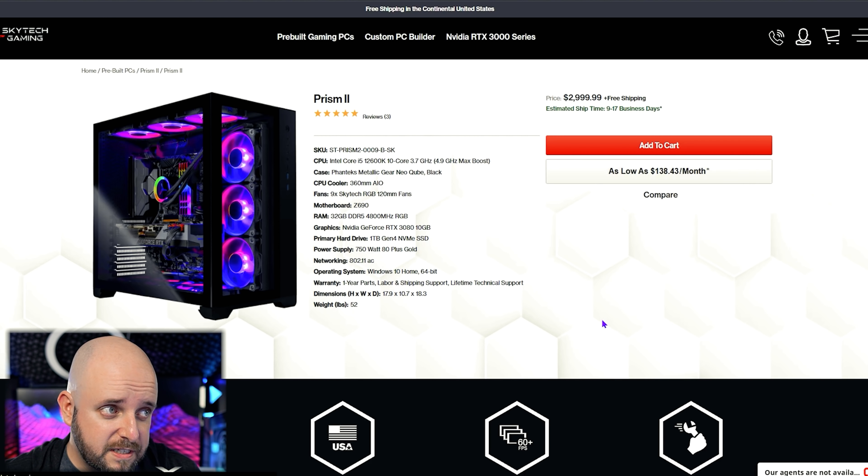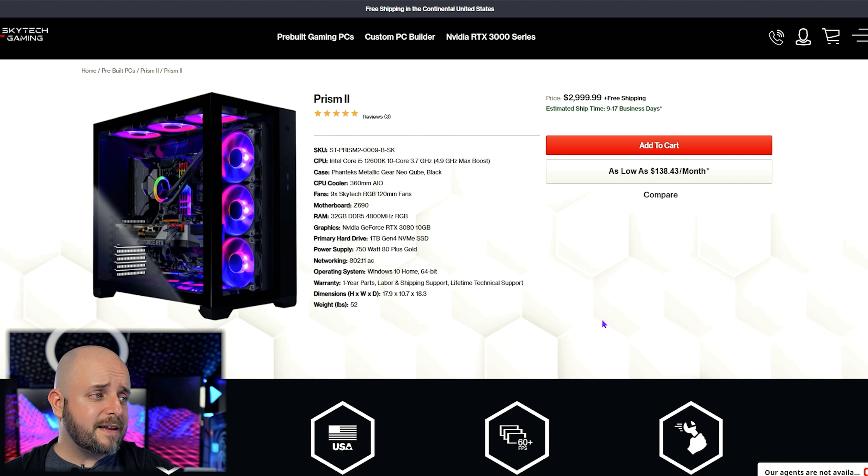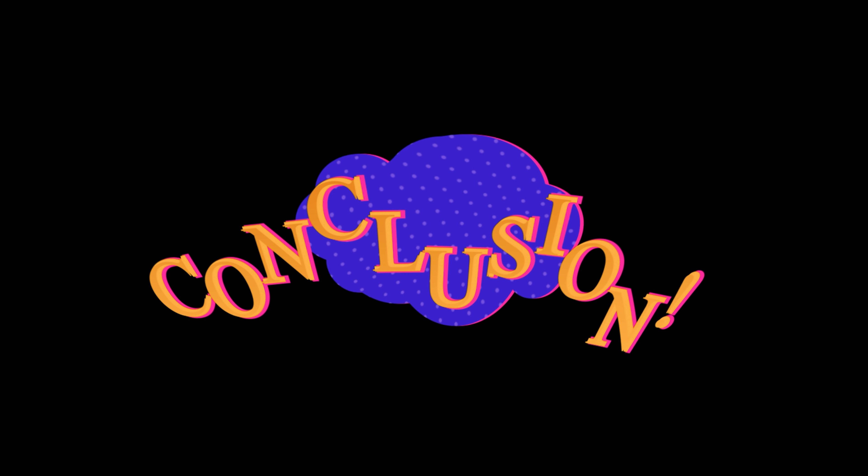Now let's look at what Skytech has to offer. The first option here — it's only a 12600K, but it's also cheaper than both of the other options at $2,999 — and it comes with a 3080 and 32 gigs of DDR5. For a gaming computer you want to run at up to 4K with a 3080, in basically an O11-type case — a Metallic Gear Neo Cube from Phanteks — with a 360mm AIO, nine fans, and a better motherboard, this is a fantastic option. If you decide later on, you could always get yourself a 12900K if you want to get into content creation. For gaming, the 12600K is all you need. My suggestion: if you go to DDR4 and switch to a 12700K, this should stay around the same price, if not less.